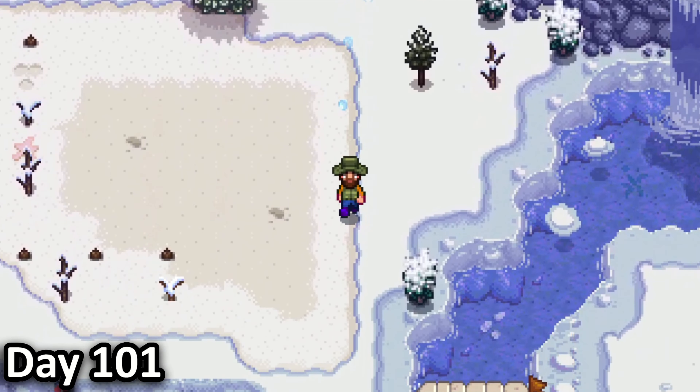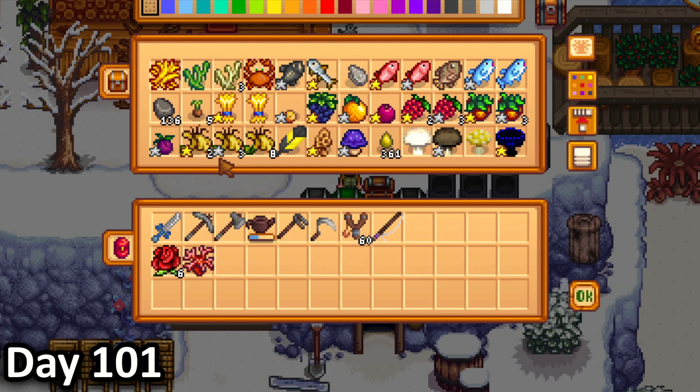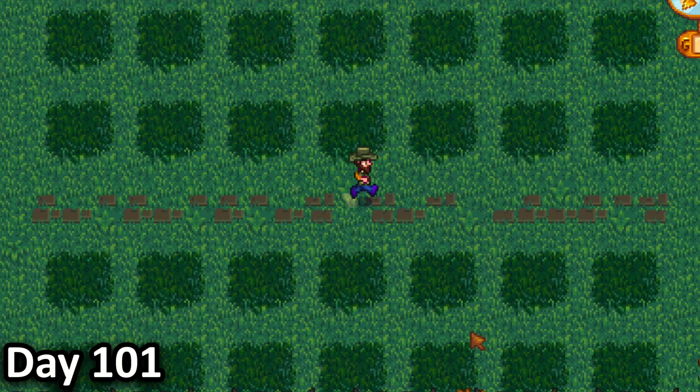In the morning of day 101, I wandered around my island wondering what I should dedicate these 100 days to. Eventually, I decided that since my food situation was under control, I wanted to make my island look good.